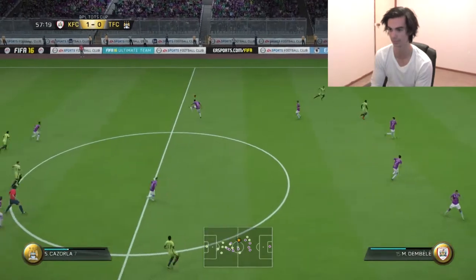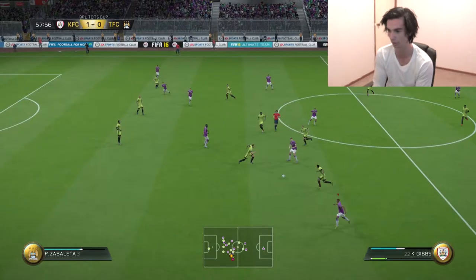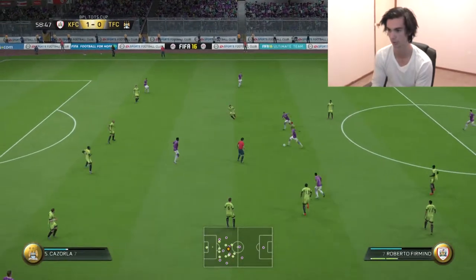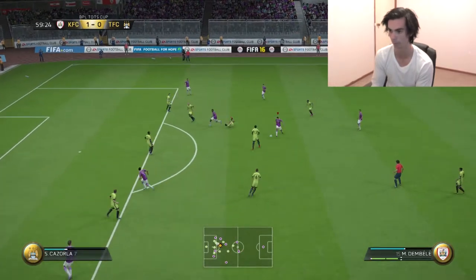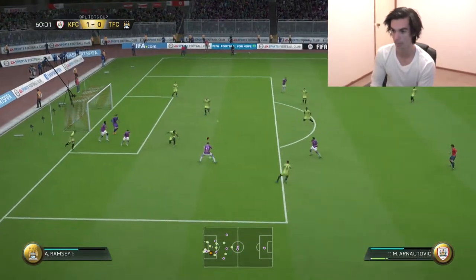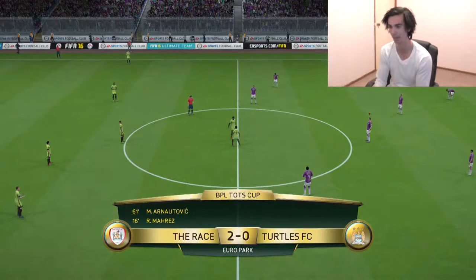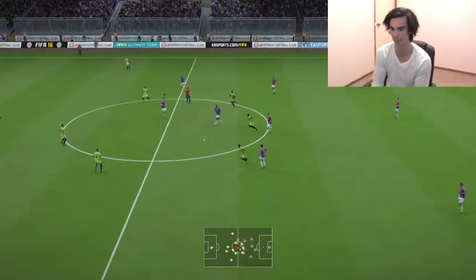Here we go. Walker uncontested, finds Dembele, brings it back in the middle, finds Payet — that's definitely not Team of the Season Payet. Lays it off to Nautovic. Kieran Gibbs keeps running on, brings it back in the middle. Lukaku in the middle plays it out, stops, plays it in. Oh no — Anautovic! In the 61st minute has made it 2-0. I didn't even mean to shoot — it was meant to be a fake. Anautovic could have sealed the deal with a goal I didn't even mean to score.